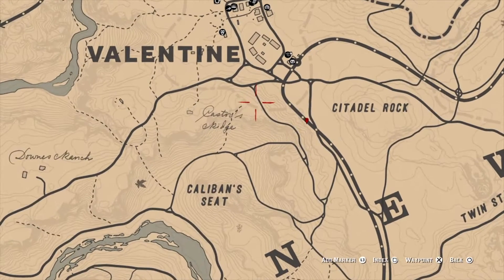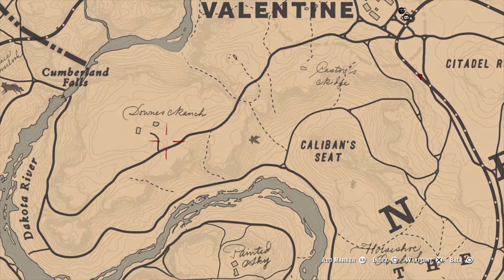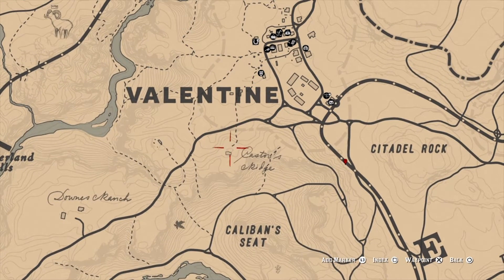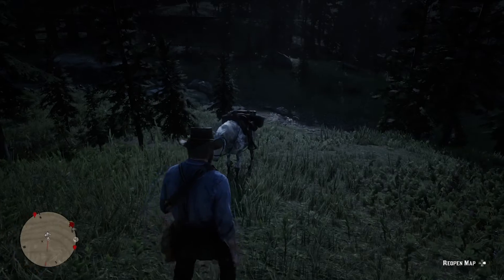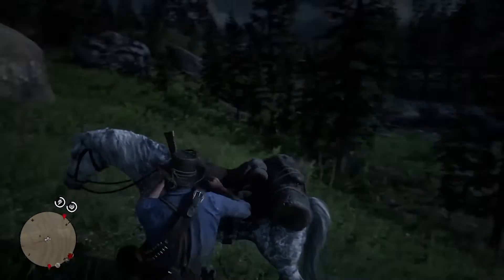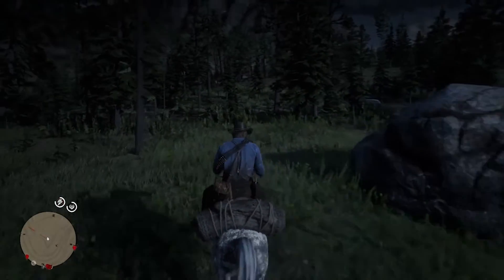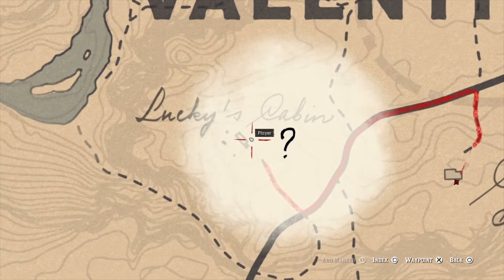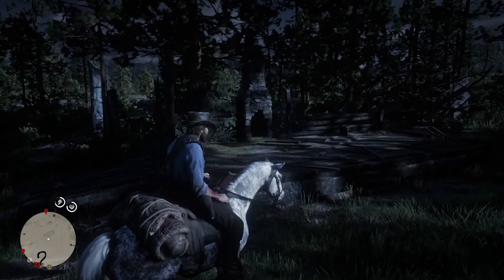They are also southwest of Valentine. It's the burnt out shack that's over close to Valentine. There's actually a padlock on the door to get into the cellar, and that's what we need. That last clue that we got had the code. And as you can see, we got close to it, and boom, there it is — it's a stranger mission.